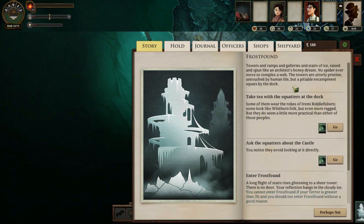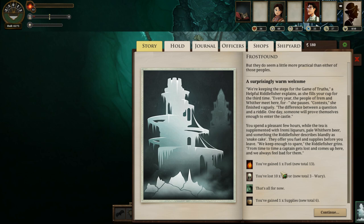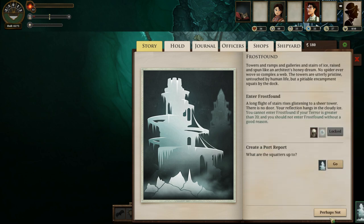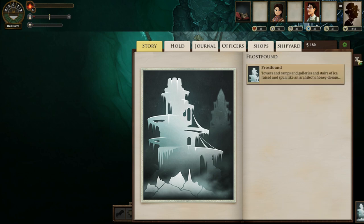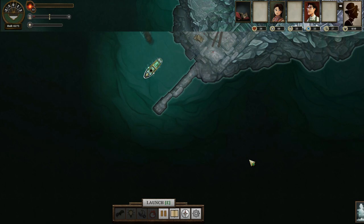However, if we take tea with the squatters at the dock, we should actually get an extra fuel and a loss of terror, and a nice little story. Frostfound is a very strange and scary place — I really quite like it. We'll get that port report and we'll move on. No shops available, no shipyards of course. Alright, onwards we go.